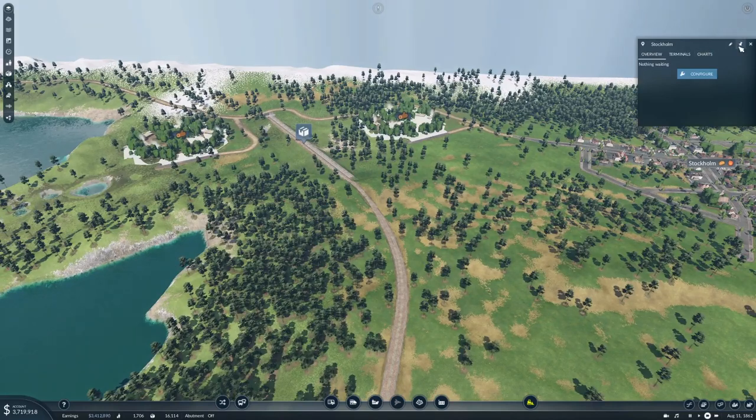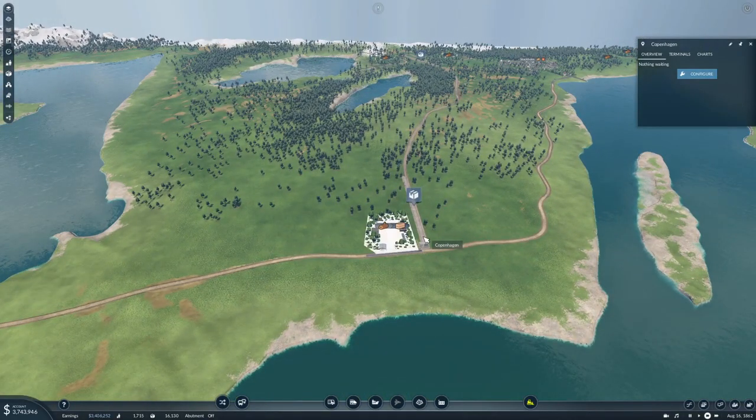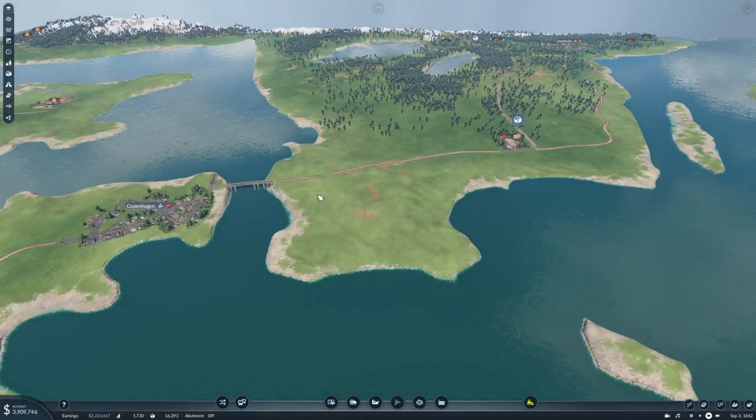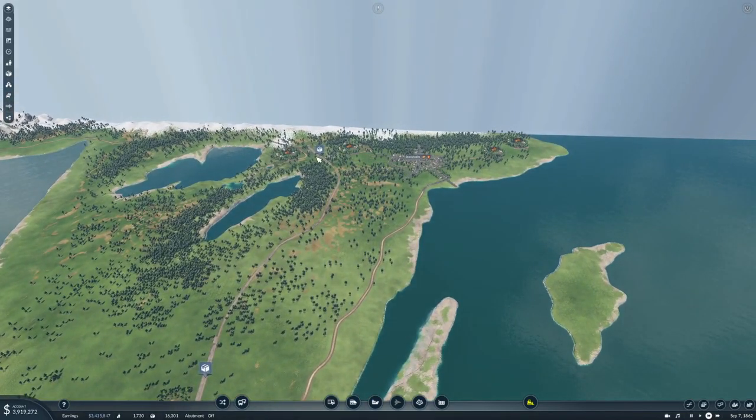Okay so this will be Stockholm Logging Camp, and this will be Copenhagen... blank station... blank. Well it's a sawmill isn't it - Copenhagen Sawmill. So it isn't really Copenhagen. What we'll call it is Melmue instead, though Melmue is just further south. That's what we'll call it - Melmue is down here. That's fine. All right, so there to there.